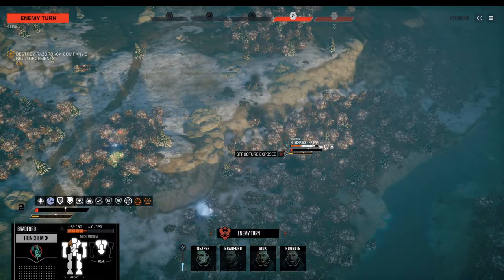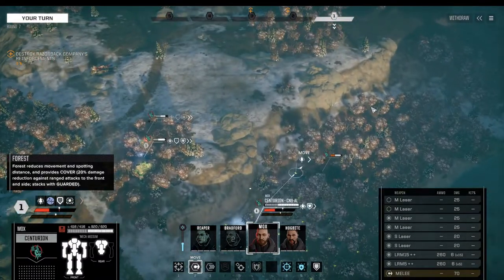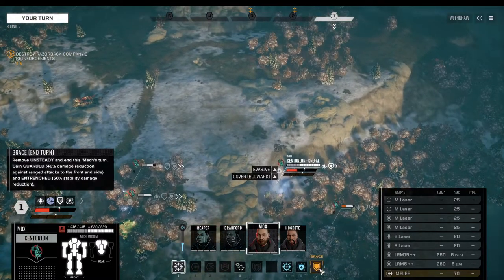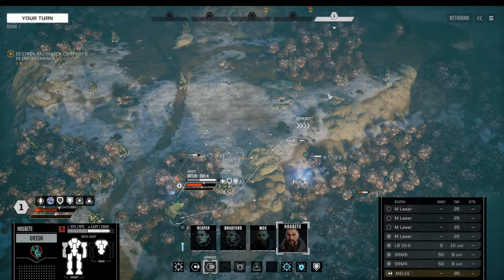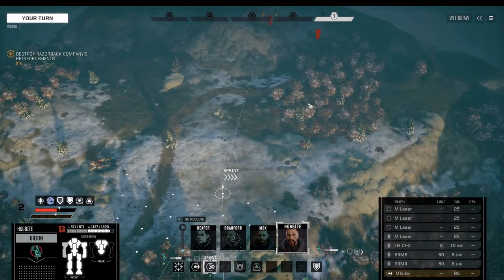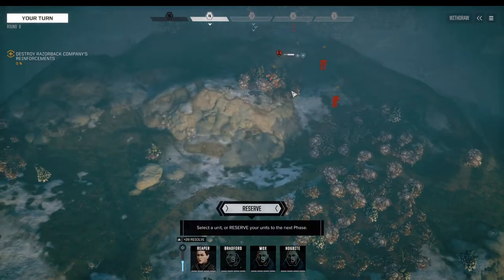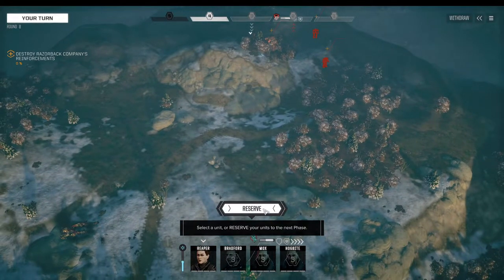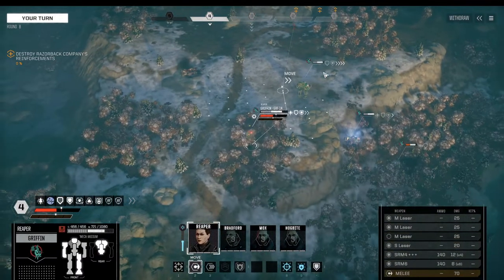That's Breaching Shot and I don't like what I'm seeing — that right torso is the most important slot we have. Moving out. Vigilance, vigilance, and sprinting up — that's like a Rifleman. I expect there's an Archer back there.